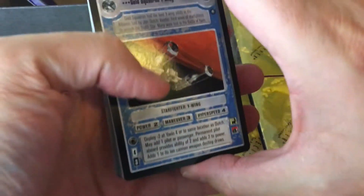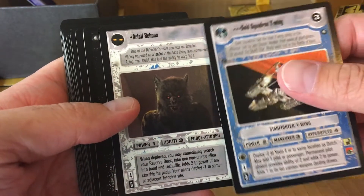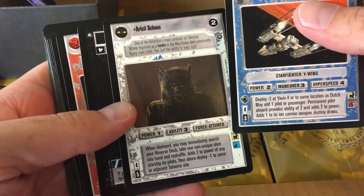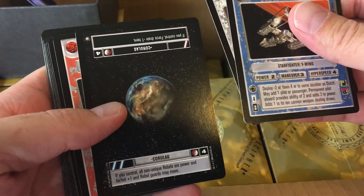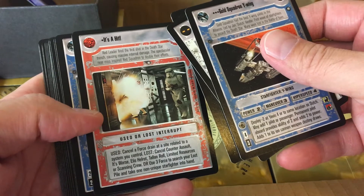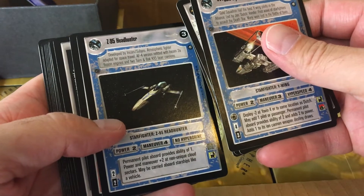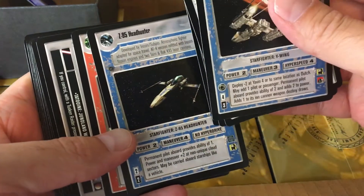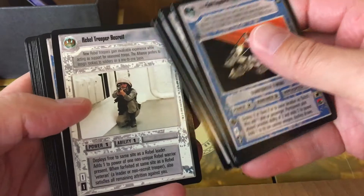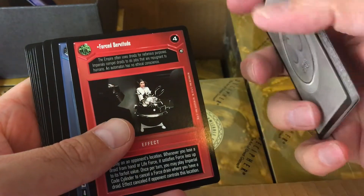You got four packs of Unlimited Premier — which, well, I don't like white border cards. So you got the unique alien Wolfman. He has the leader attribute and he's a pilot also. Got a hit card — use, cancel, fort, drain, and site related to a system you control. That's pretty cool. Z-95 Headhunter — no hyperdrive though. Faithful Service, Tattooine Wastes, Rebel Trooper Recruit — a little cheesy — and then Red Squadron X-Wing.